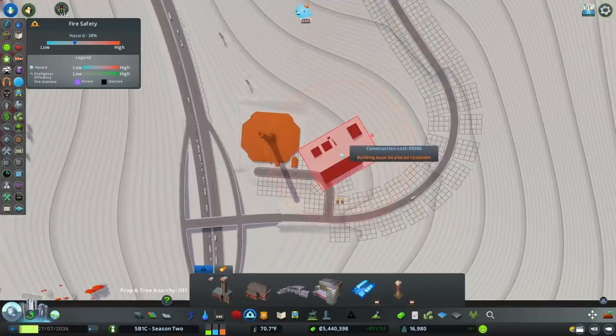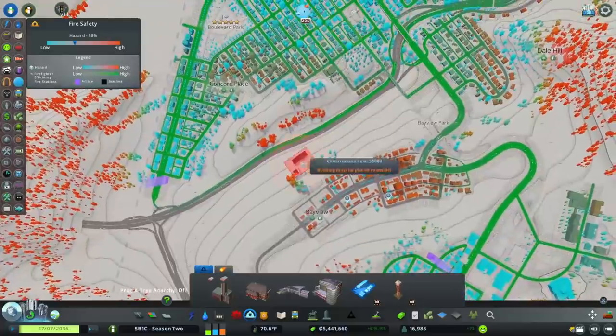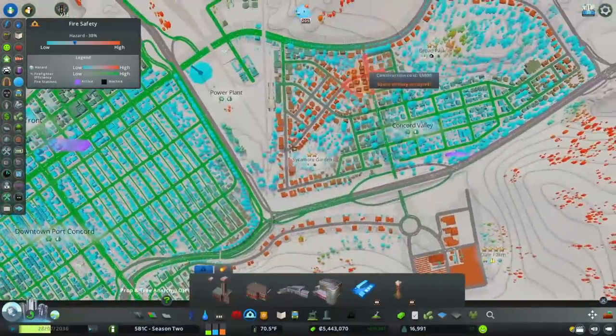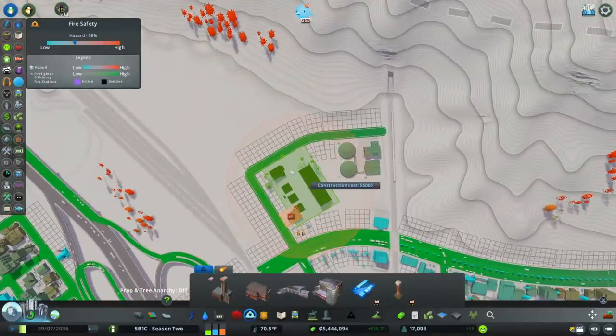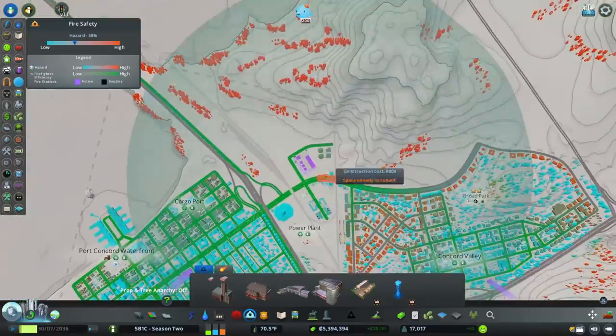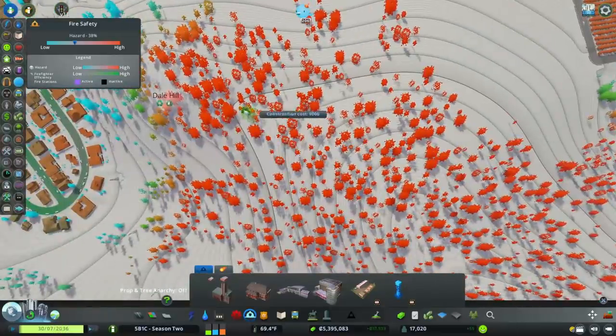Something else I want to do is get a helicopter depot in here, because I just know there are going to be fires in this forest and on these mountainsides and I don't want them to spread. I think I could put it over here — that would be a good place. I'm going to put a few fire watchtowers in just to make sure nothing catches fire. This looks like a good spot right here.